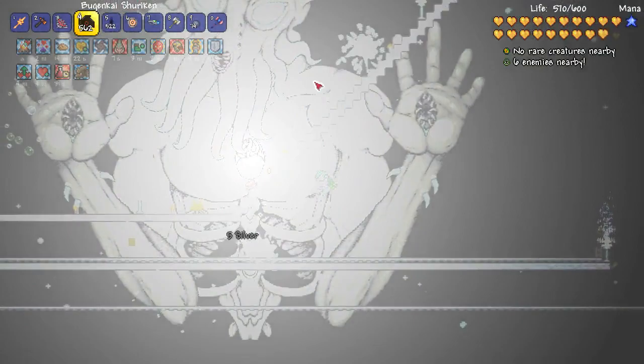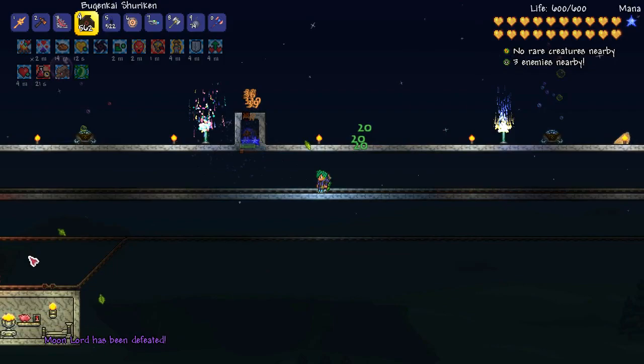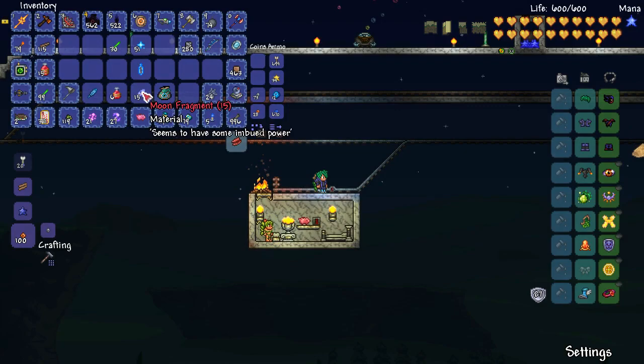Take that, Moon Lord — you're no match for a minecart! That's so awesome. I'm so glad this worked. Oh wow, I can teleport. And the Guide didn't die for once — yay! Let's get rid of some of this junk. Oh no, I got rid of my heart rage. Oh, we got Moon Fragments — that's new. Let's keep the important stuff.